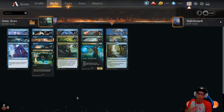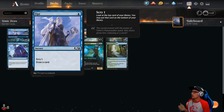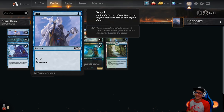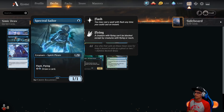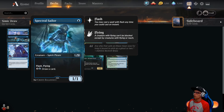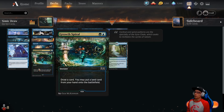Simic Draw in Core Set 2021. Free to play, zero rares, zero mythics. Starts out with 4 copies of Opt — an instant, Scry 1, draw a card. 4 copies of Spectral Sailor — a creature, Spirit Pirate, 1/1, Flash, Flying, pay 4 to draw a card. 2 copies of Stern Dismissal — an instant: return target creature or enchantment an opponent controls to its owner's hand. Onto our 2-drops.